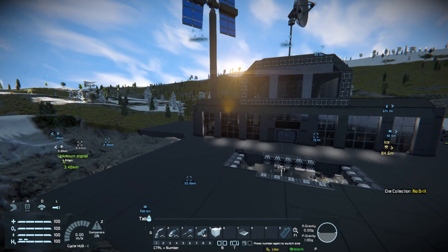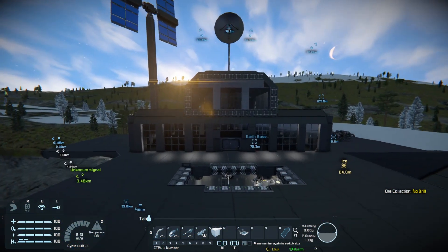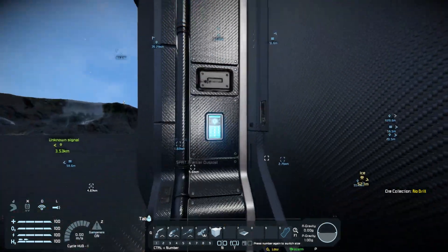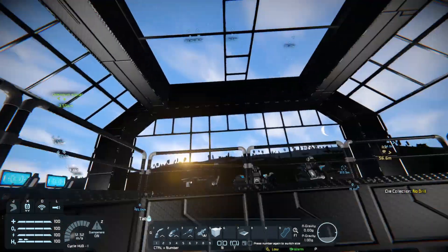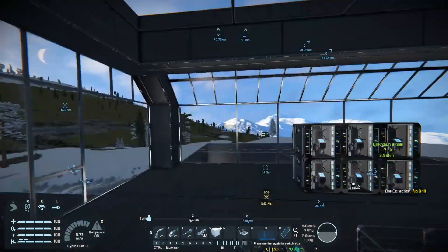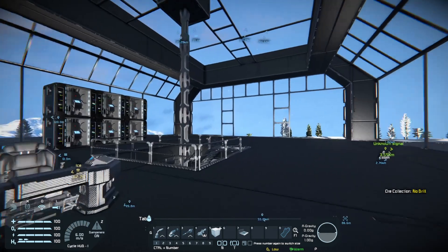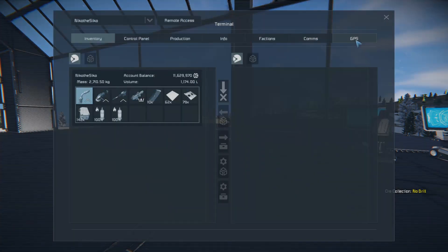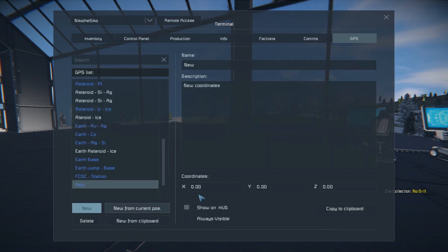A mistake that I made whilst I was spawning in Triton up there: I sat down in the control panel - I implore you not to do that - because when you spawn your character to get the coordinates, it brought this whole place with me and it was stuck out of the ground. So what we need to do first is come into the GPS menu.